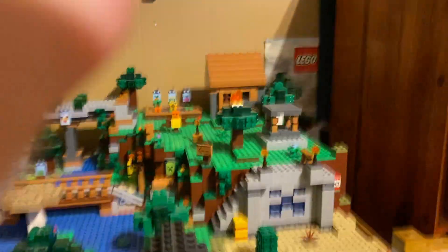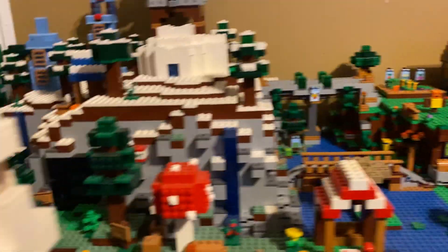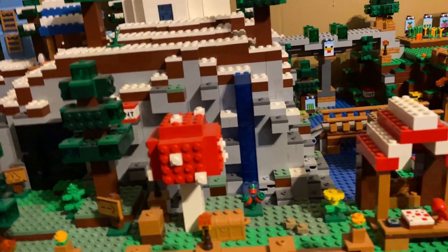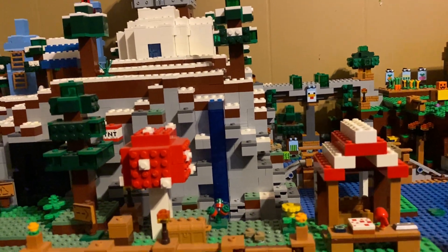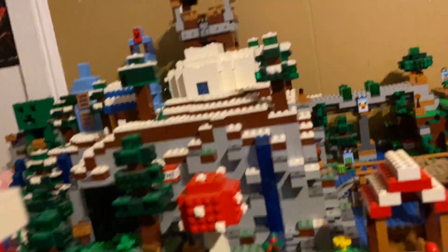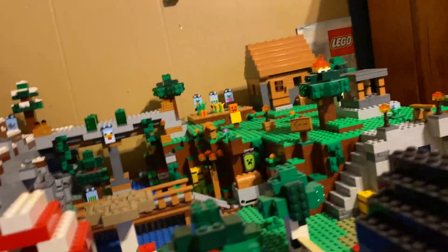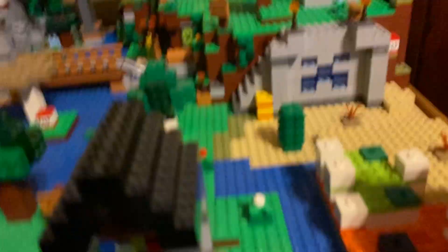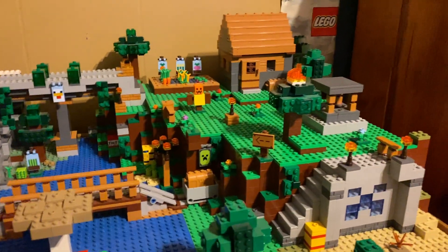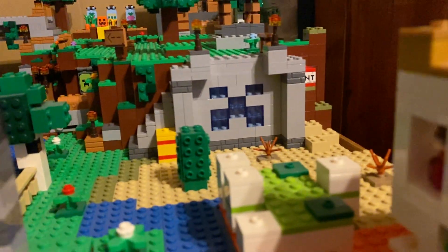We're going to start here at the base of the hill. I added these stairs up to the hill, which makes me really happy. I know this is Minecraft so you can just place blocks, but it always made me a little upset that there was no way besides the waterfall to get up on top of the hill. I don't want my characters to have to break blocks to get up to where some of them live, so now you can go up these stairs and over that bridge. These are stone stairs, and I have this ice creeper face on it. This hill is kind of creeper-themed — I call it Creeper Peak.